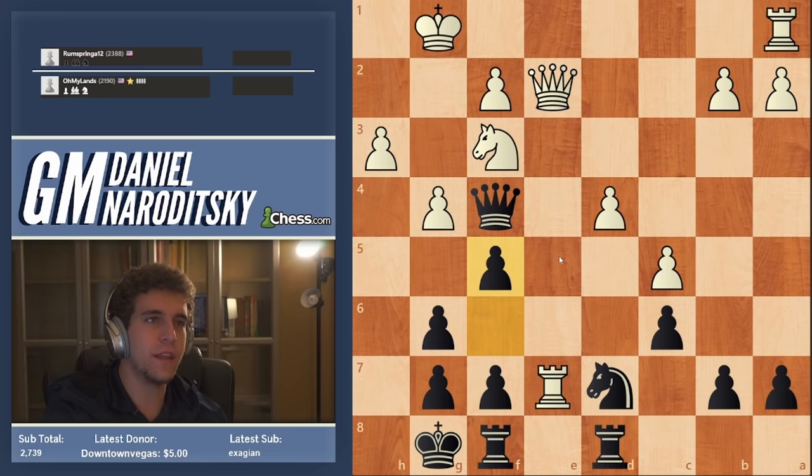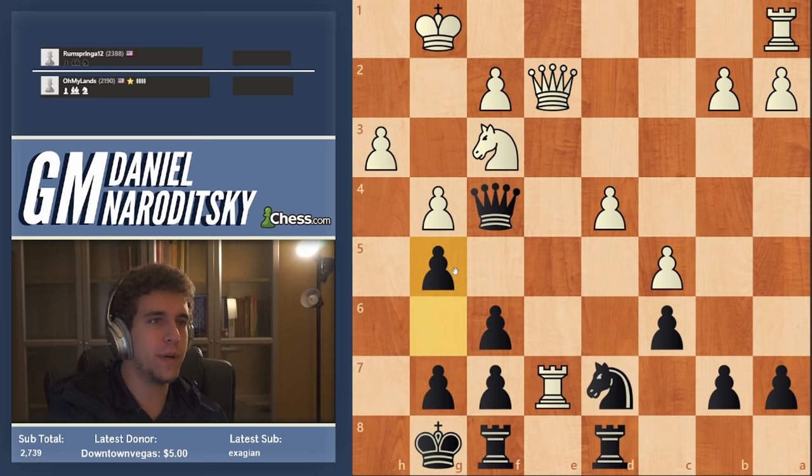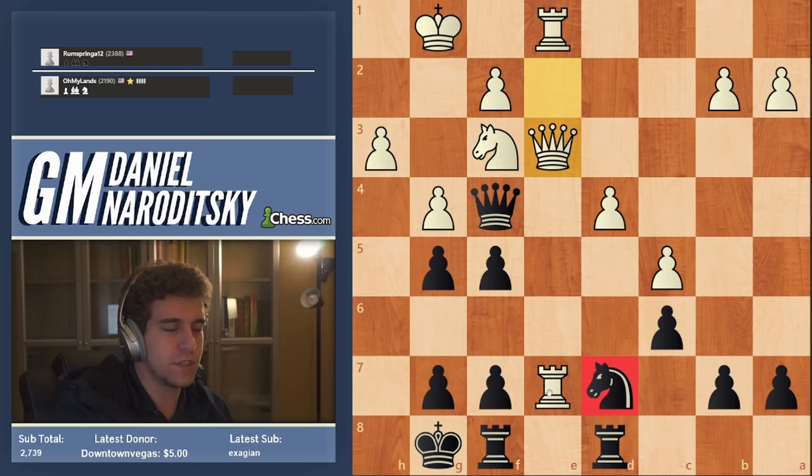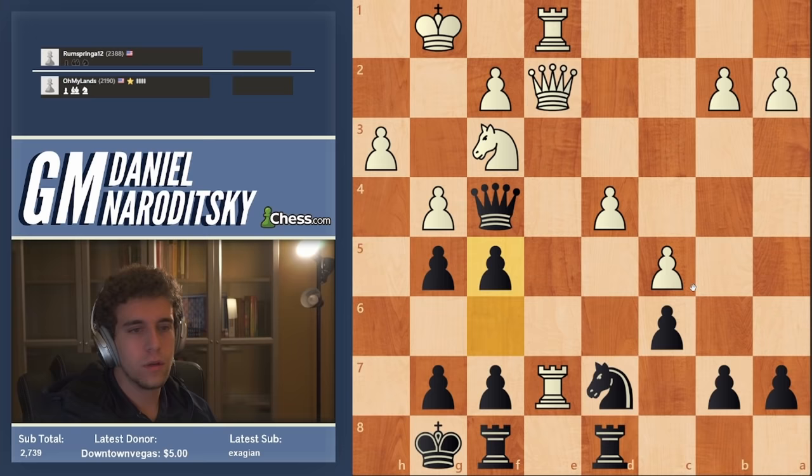Was it possible to go for a plan like g5, f5? The problem with f5 is white goes g5 and stops knight f6. An idea thrown out by chat was g5, rook e1, and now f5 — yeah, it was possible, but white has queen e3 and the endgame is quite terrible for black because you're left with the terrible knight you can't move. An interesting idea, but it doesn't quite solve the problems of the position.